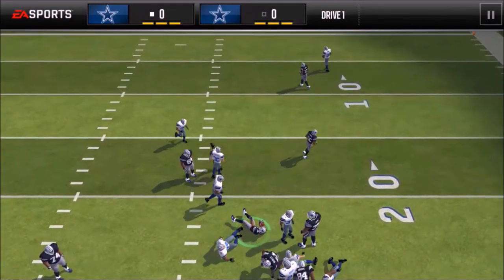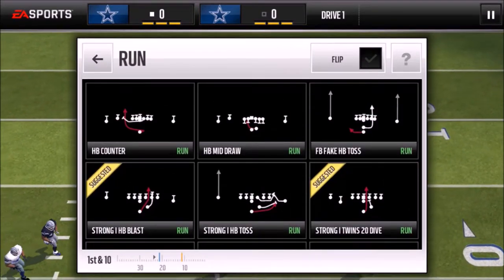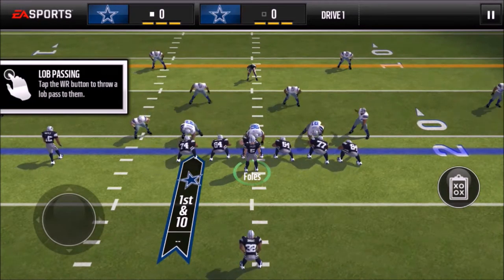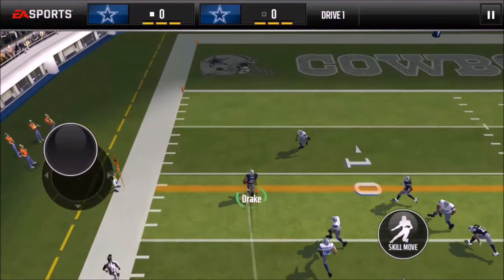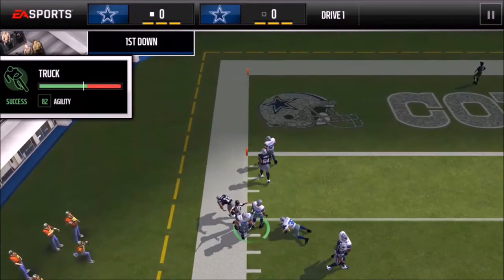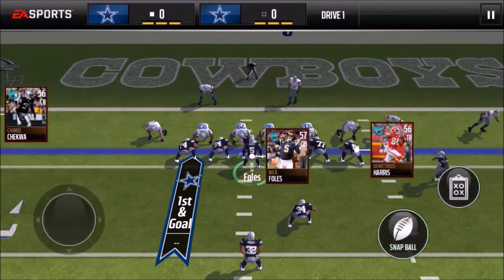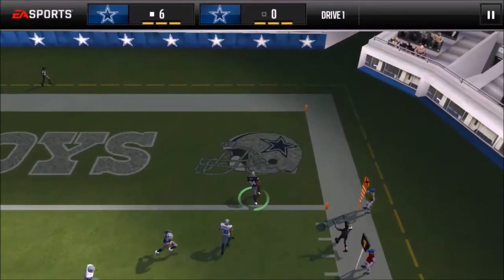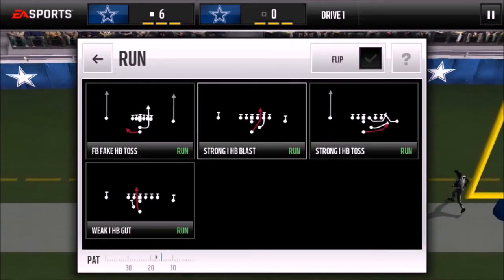For play action passes, I'd recommend FL Drag or Spread FL Drag if you like drag routes — it gets receivers across the middle. We'll go back to run plays with HB1 Blast. Nothing in the middle, just bounce to the outside for about six yards. HB Slant 1B is also good but you have to recognize it's designed to run to the outside.